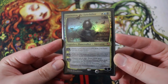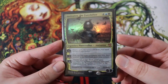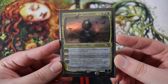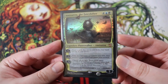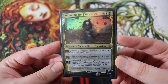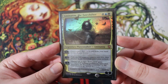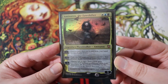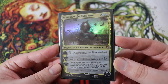Our Oathbreaker is Aminatu, the Fate Shifter, the only Esper colored Planeswalker right now, which makes her a unique Planeswalker for Oathbreaker — it's the only one you can do in Esper colors. She's a fantastic card with some pretty cool abilities. She's a three drop, white, blue, and black. Legendary Planeswalker Aminatu, three starting loyalty. Her plus one is you draw a card and you put a card from your hand on top of your library, which is really good for the miracle mechanic, and we are running some miracles in the deck, but it's not a miracle deck.